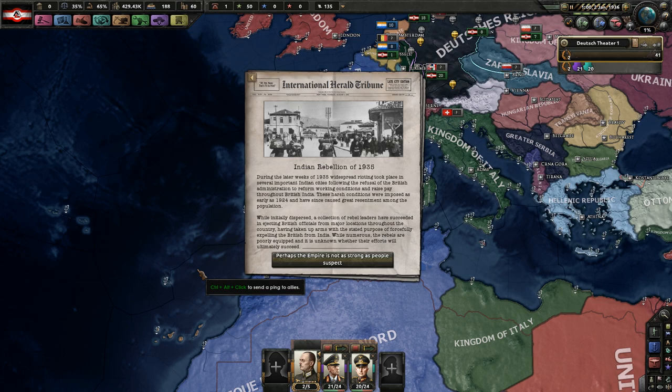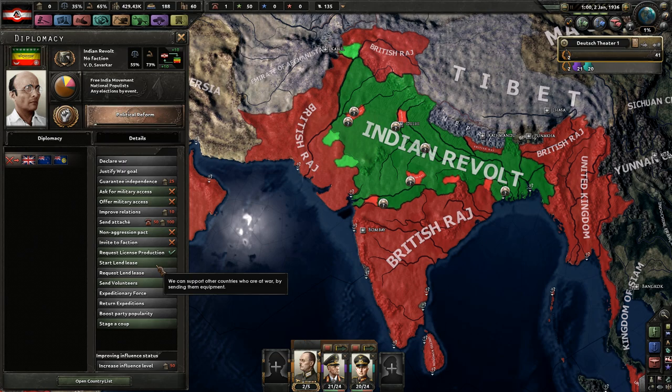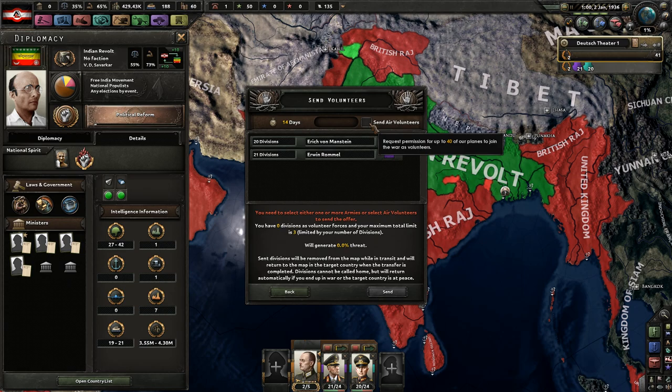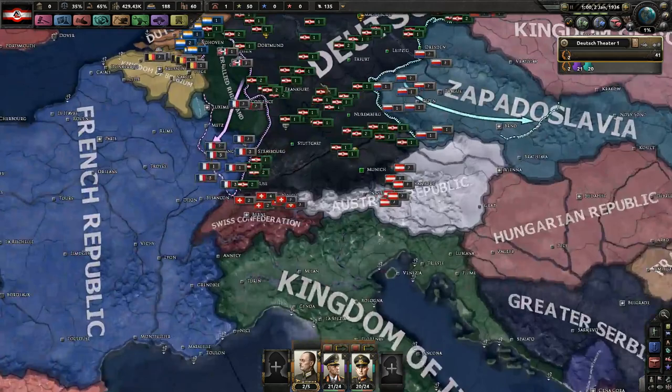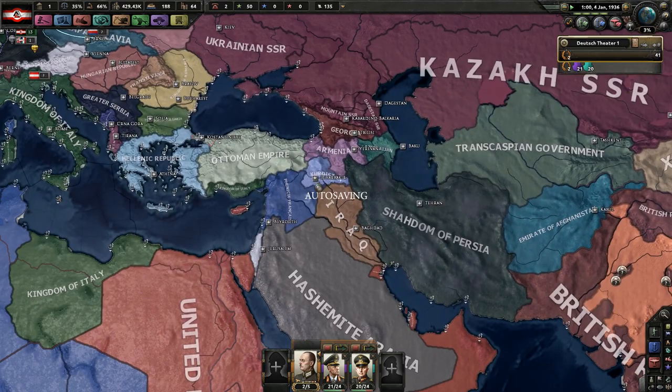During the later weeks of 1935, widespread revolt and rioting took place in several important Indian cities following the British administration's refusal to reform working conditions and raise pay. These harsh conditions were imposed as early as 1924 and have caused great resentment. The rebels have succeeded in ejecting British officials from major locations, but they're poorly equipped. They have 27 to 42 divisions versus 10 to 18. We could send volunteers over there right now — they do like us with a similar ideologies bonus of plus 20. But for now, India can do its own thing.